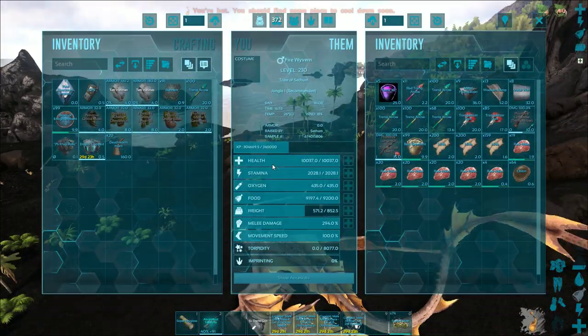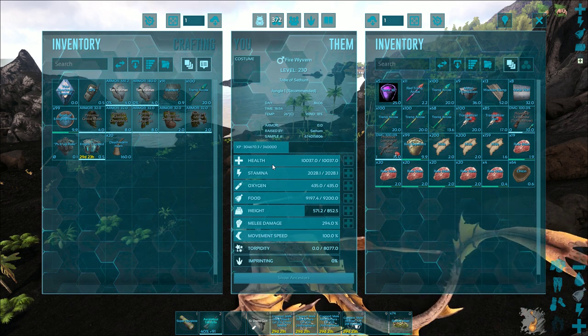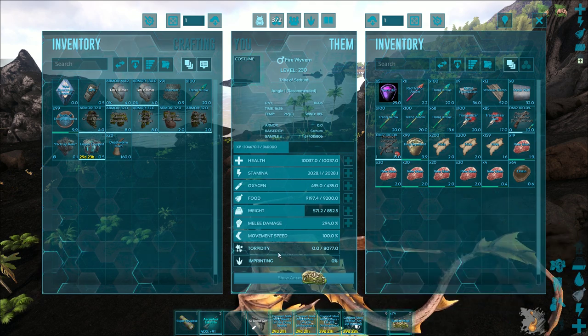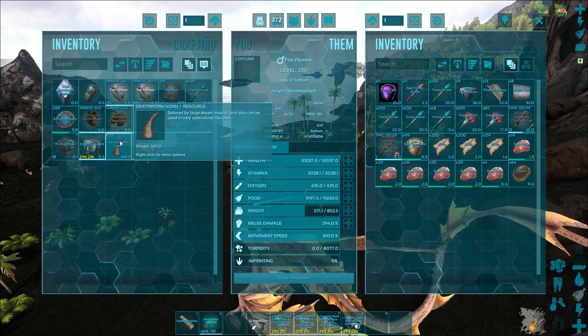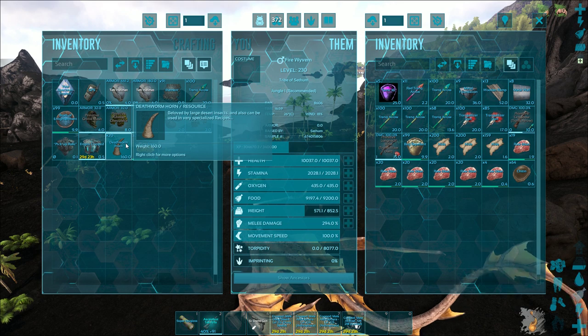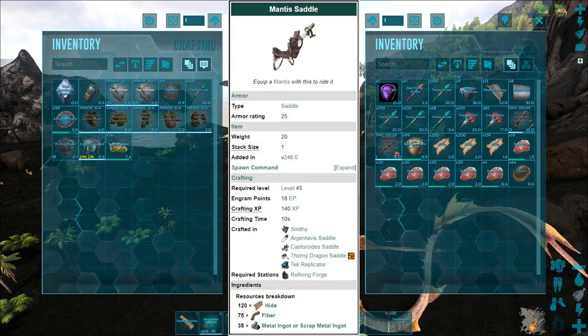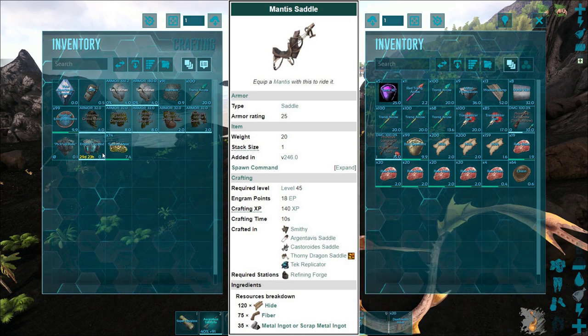Let's have a look at the stuff you will need in order to ride the mantis as well as what it prefers in terms of food. As I said, you will need to craft a saddle and it prefers the deathworm horns. These things do weigh a lot and in order to ride them you will need to craft a saddle. Here are the requirements for crafting a saddle and the level that you can craft it at.